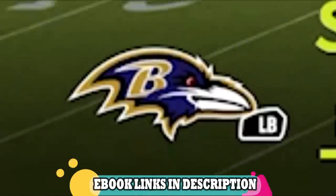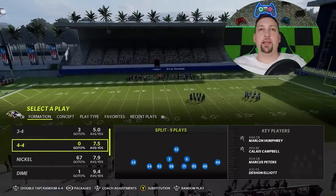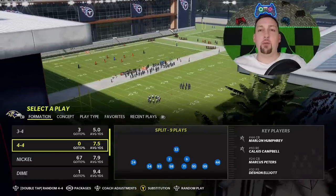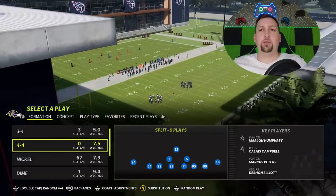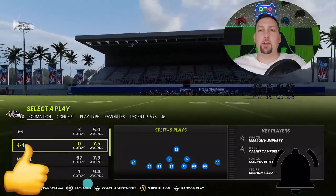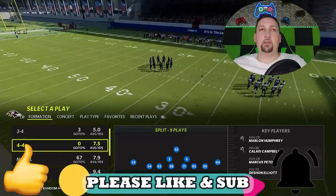The playbook I'm using is the Baltimore Ravens. Any defensive playbook that has the four-four split will contain this play — it's a very common play. If you've watched this channel for a while, you probably remember me putting this out several years in a row. I don't think I put it out this year; I might have touched on it in my top five rare defenses video, but that was probably the only time.